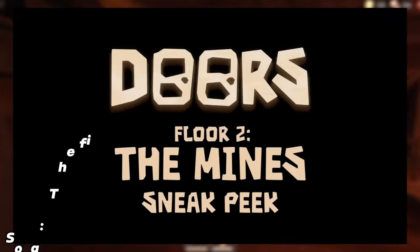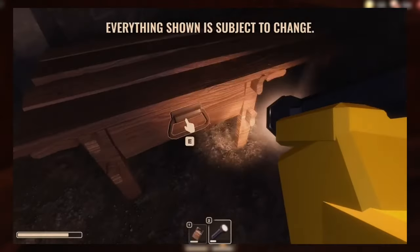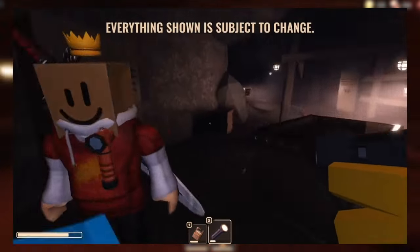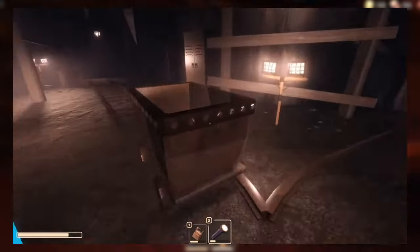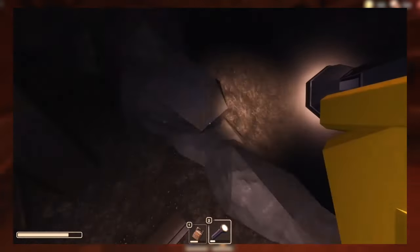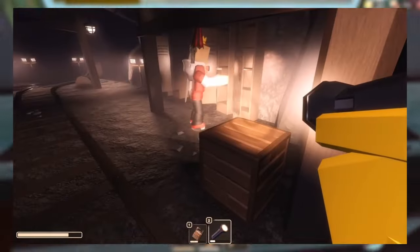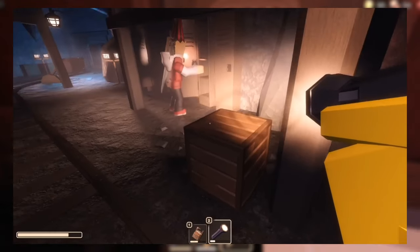Speaking of Floor 2 — the Mines. A teaser trailer for that just dropped as I was creating this video, and while it doesn't show much, there is still some interesting stuff in it. The mines appear a lot more open-ended than any of the previous areas of the game, with a very different vibe and seeming gameplay loop. The levels seem to be more grand overall — a very fresh and exciting take on the genre. We also get a sneak peek of what many are thinking is a new entity, and I'm inclined to agree. We also get a quick look at a blue light flashing through a previous room, which is unmistakably the glow of Guiding Light, confirming that they will be returning on this floor.